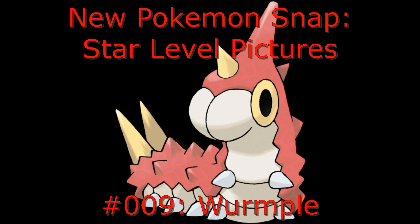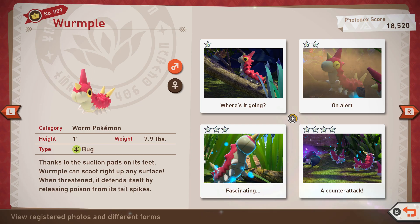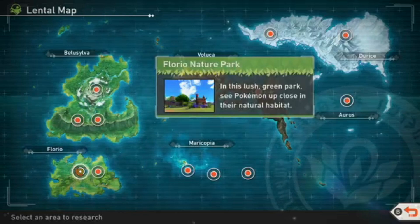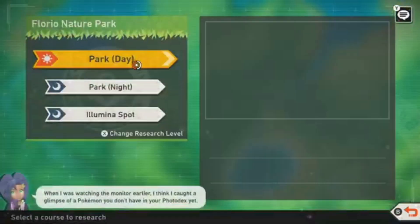Hey guys, Psyche Pictures here and welcome back to New Pokemon Snap Star Level Pictures. Today's Pokemon is Wurmple. For all the photos I'll be talking about in this video, I'll be going into Florio Nature Park and selecting Park Day.